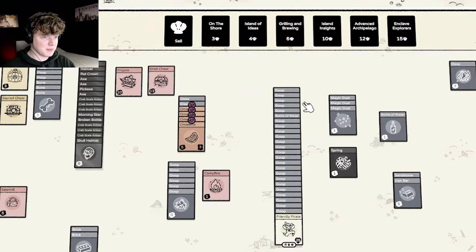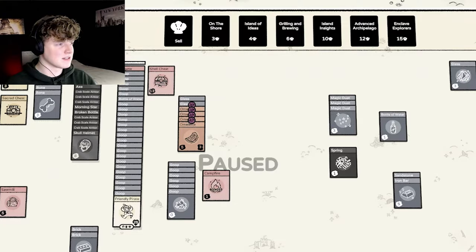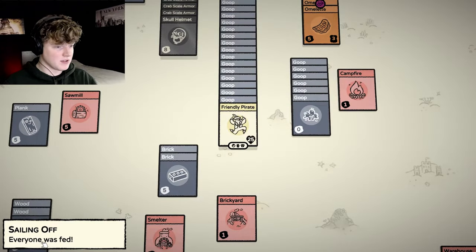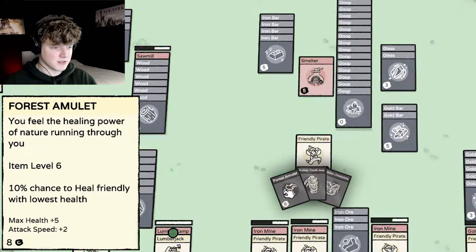So these are 24 cards together with the pirate — we have 25 — and now we go back because we only needed goop and bottles of water. Let me check real quick if that's the case. Yep, it is indeed the case. Oh we forgot the skull helmet. Ah that's okay, we couldn't take it with us anyway — otherwise we would have had to leave the amulet that this guy is wearing behind.